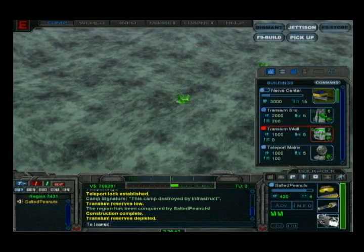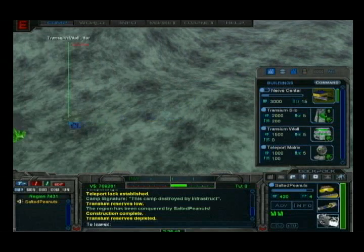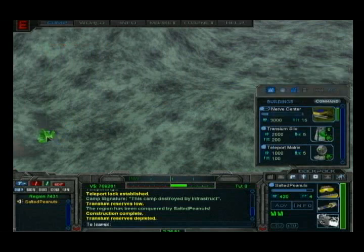Find a transium spot to place it on. Keep in mind that there are five transium hot spots in each camp. Click to verify the build process.